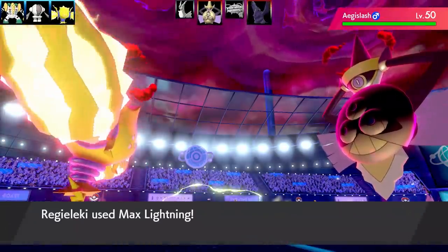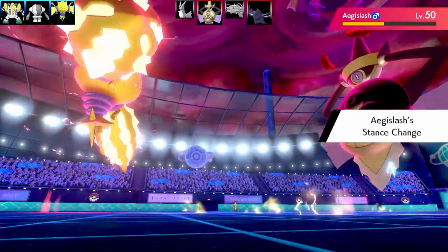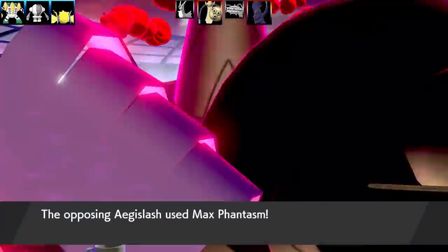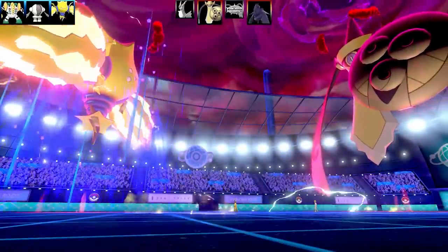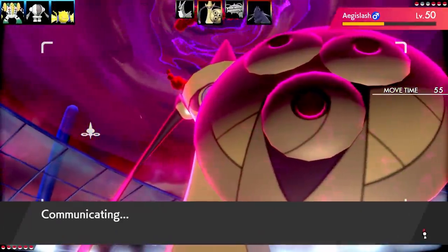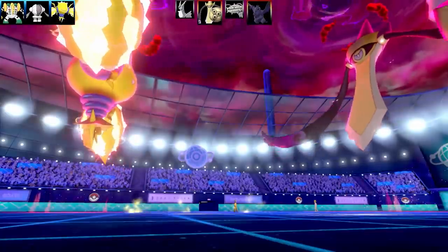Aegislash is in its more defensive Shield form — if it was in its Blade form there'd be no worries at all, I could easily take it out. But this is really tanky. I outspeed the Aegislash and go for an Electric-type move under Electric Terrain which does over half health — I was very impressed. Aegislash moves into its offensive Blade form and I'm guessing it goes for Max Phantasm. I actually managed to take that one, just due to Dynamax. My defense is going to fall, but I go for Max Lightning thinking I can take Aegislash out — and then Aegislash goes for Max Guard.